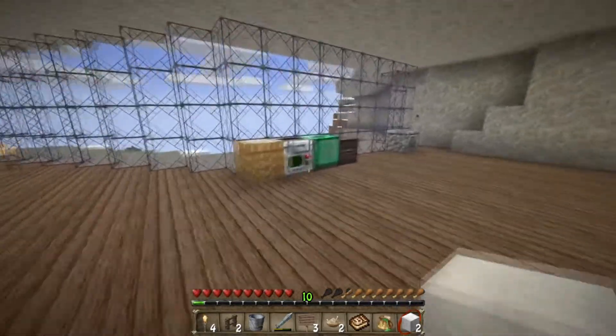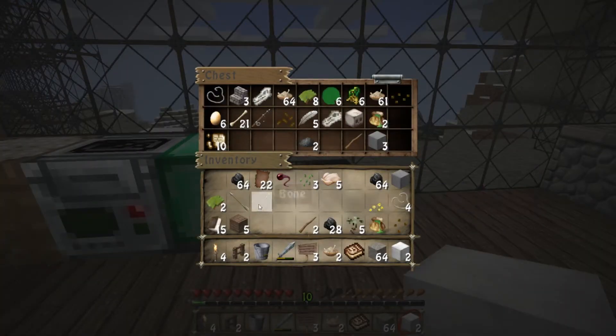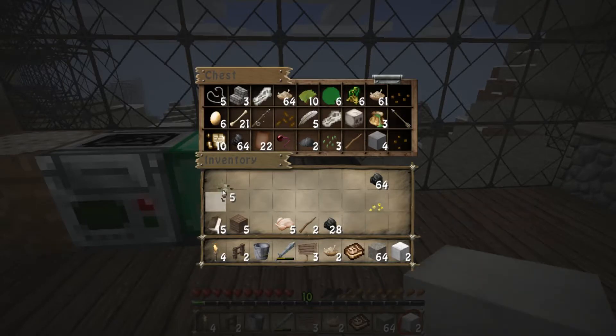We need more wood as well — we're really lacking behind. We'll take some stone, we need 64. We're going to get rid of everything we don't actually need for the time being. We'll need the raw chicken, definitely. That'll just do for now and we'll put the stuff we don't really need to one side.